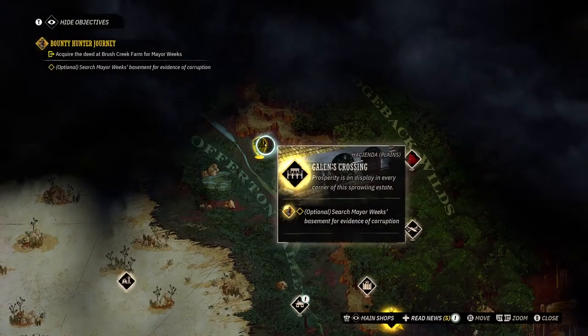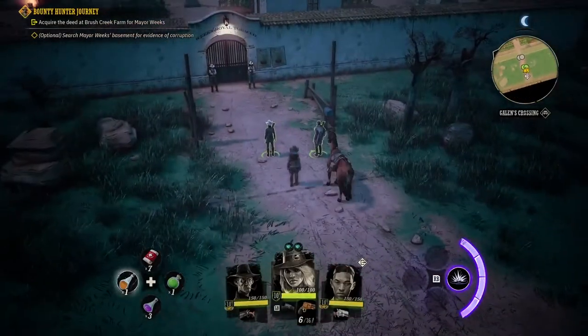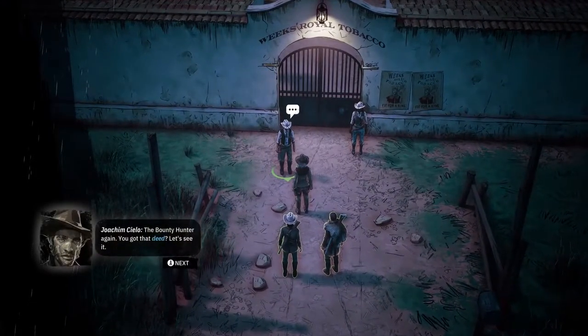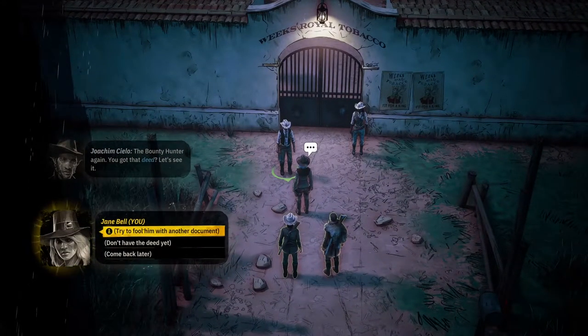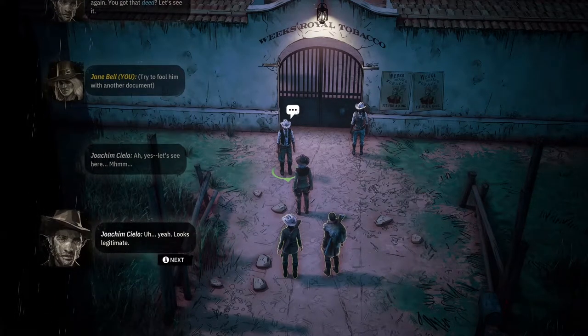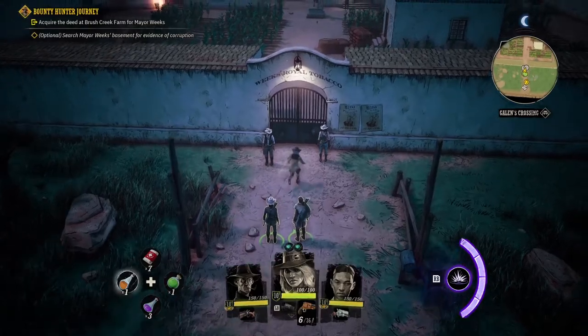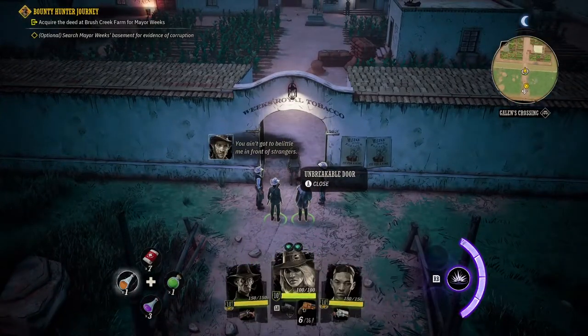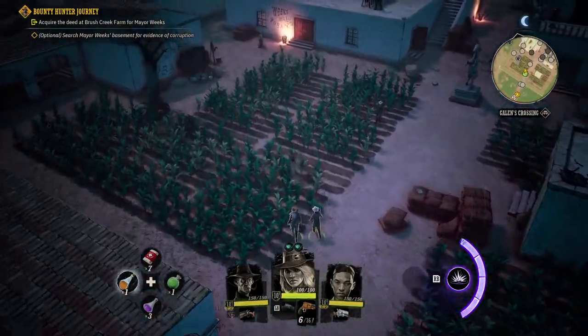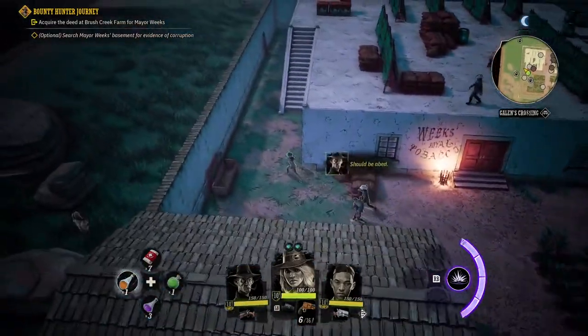The basement is basically located in the leftmost building off in the left corner. I'm going to show you guys where it's at. First, let's go ahead and get past this guard — we can just fool him with some other documents, and then he will let us through the gate. Let's make our way to the left corner.